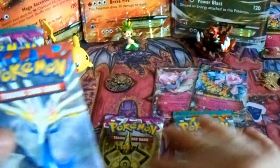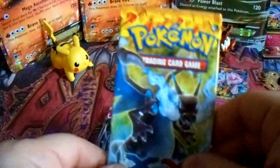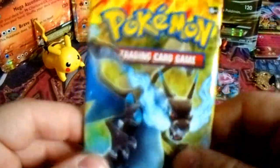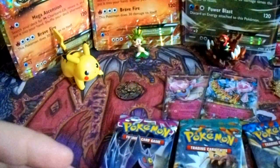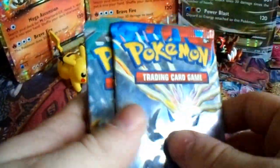So we got Phantom Forces, Furious Fists, XY, another Phantom Forces, another Furious Fists, and Flash Fire. If everyone's seen episode two, you'll know why I'm going to be saving that pack for last. We'll start off with the XY base set and then go into Furious Fists, Phantom Forces — and I'll actually give out two codes this part.